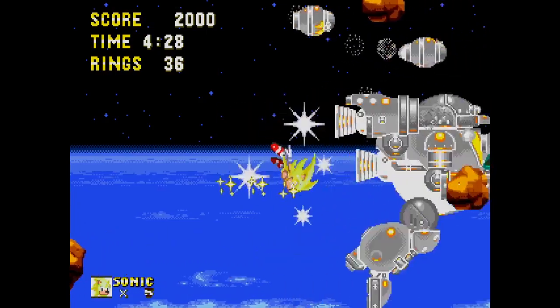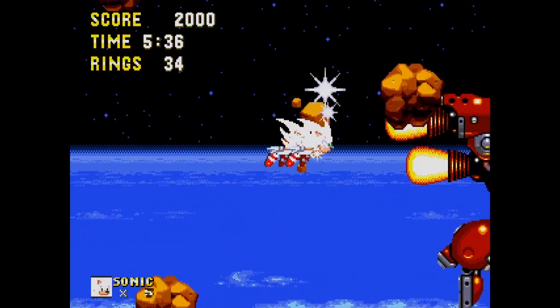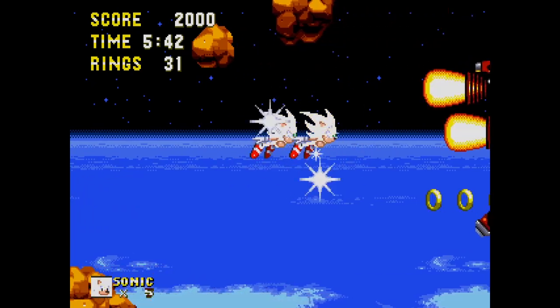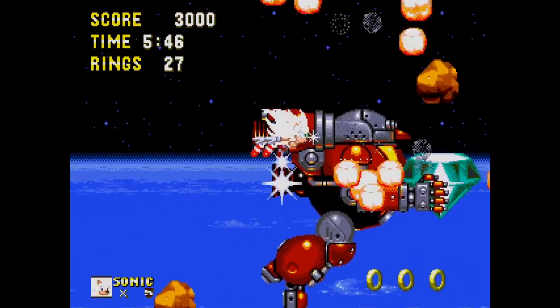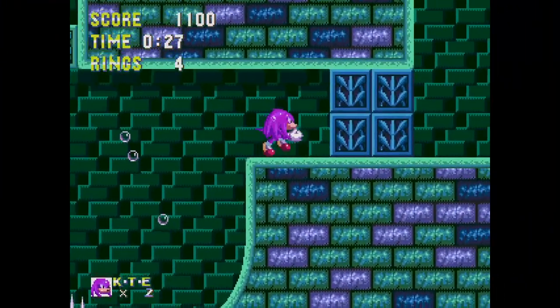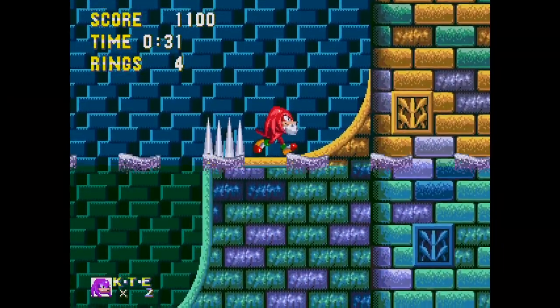Then he'll try to escape in a smaller version of the Death Egg Robot — Robotnik is persistent. You have to fly into him, easier said than done as he fires projectiles and you experience knockback if hit. You also have to keep an eye on your ring count as it keeps ticking down. Hit him enough times and you've beaten the game — the Master Emerald is returned to its rightful spot.